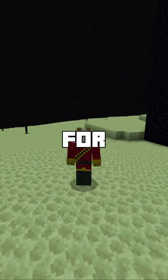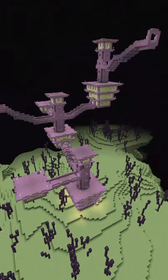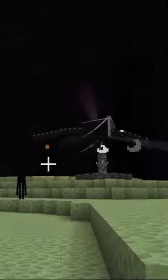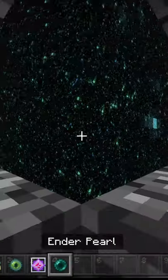In this video, I will tell you my best tip for finding end cities in Minecraft 1.17. End cities only spawn in outer end islands, so first you will need to kill the ender dragon, and then when it dies, it will spawn an end gateway portal. Then you can go through it and into the outer end islands.